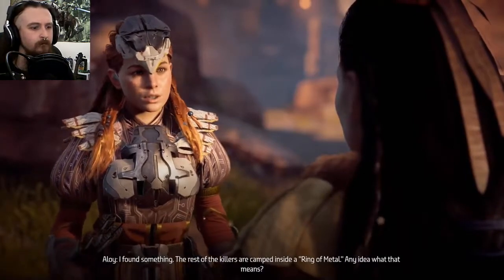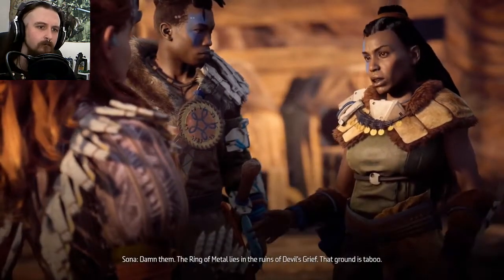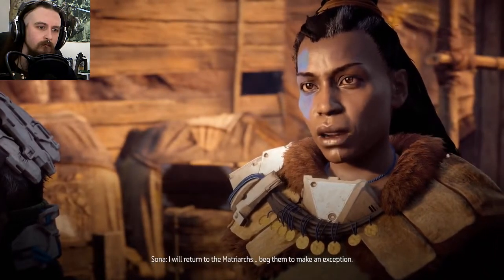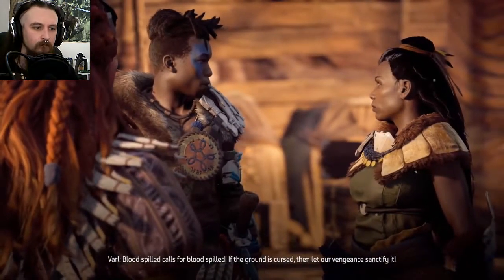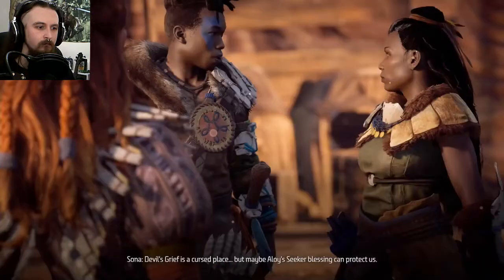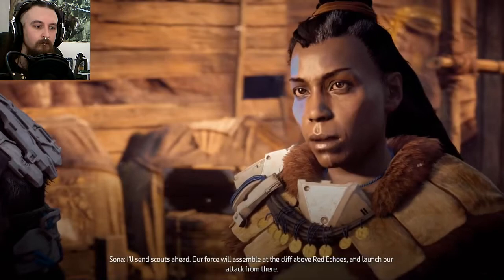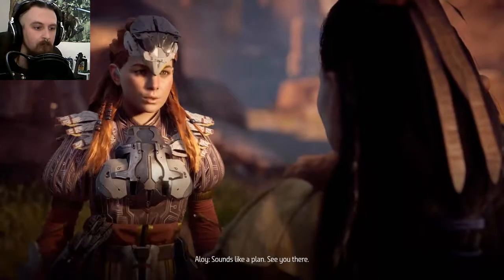I found something — the rest of the killers are camped inside a ring of metal. The ring of metal lies in the ruins of Devil's Grief — that ground is taboo. I will return to the matriarchs, beg them to make an exception. There's no time for that — blood spilled calls for blood spilled. If the ground is cursed, let our vengeance sanctify it. You blaspheme! Maybe Aloy's secret blessing can protect us — I'll send scouts ahead. Our force will assemble at the cliff above Red Echoes and launch our attack from there. Sounds like a plan.